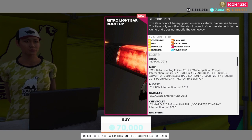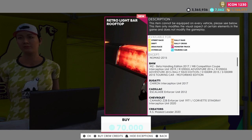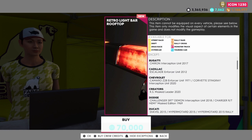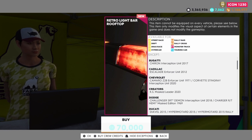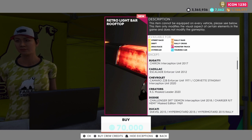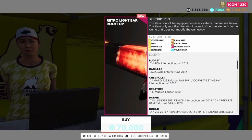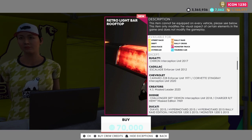You can see the Cadillac Escalade Enforcer Unit 2012 — that's new. We also have a Camaro Z28 Enforcer Unit and a Corvette Stingray Interception Unit 2020. The Stingray might mean the C8, but I don't think it does because it would say C8 — so that's got to be a completely different car.